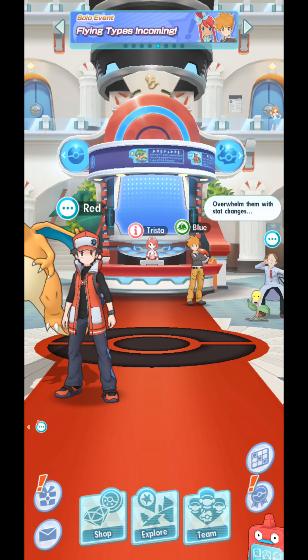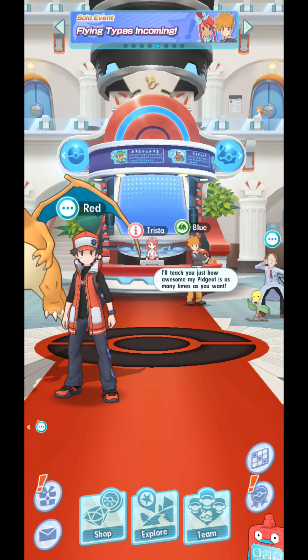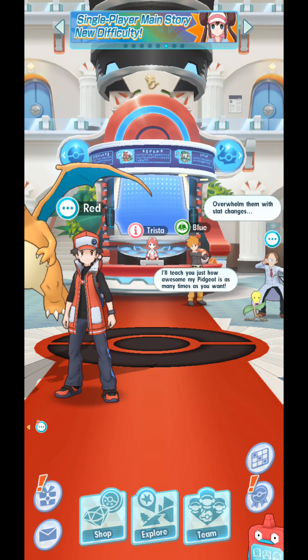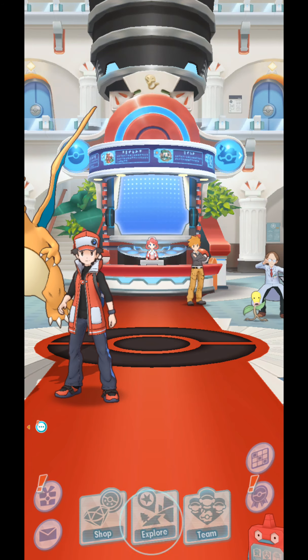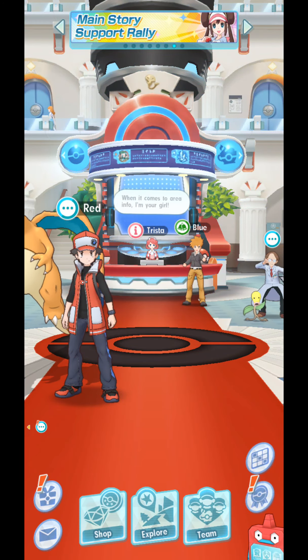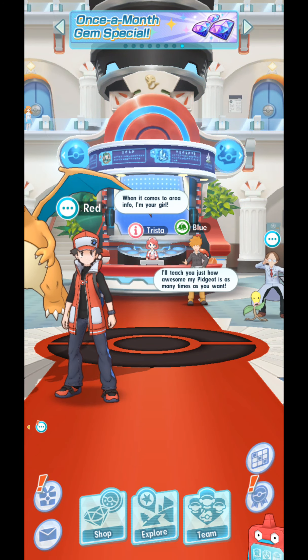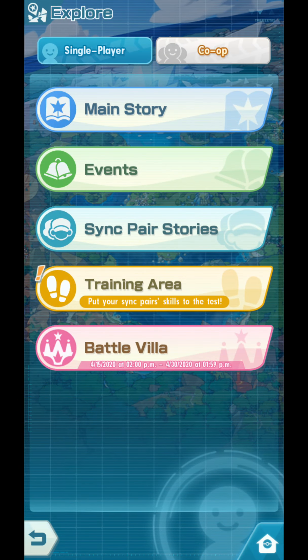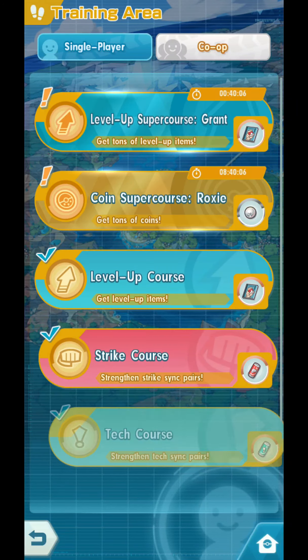Guys, in the last video we got a Bulbasaur egg. I'm not sure until now if that's the correct decision — I really wanted Charmander, but we already have a Charmander. Now we are going to hatch that egg, and to hatch that egg we have to go through some battles. So let's go to the training area.